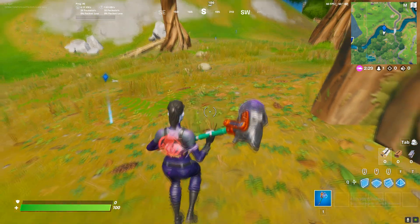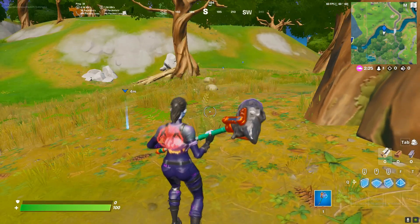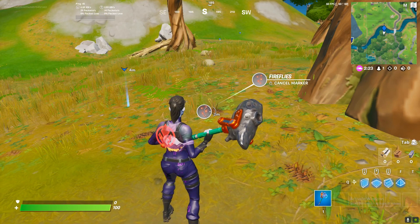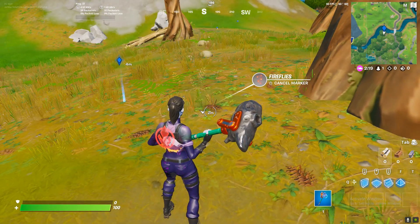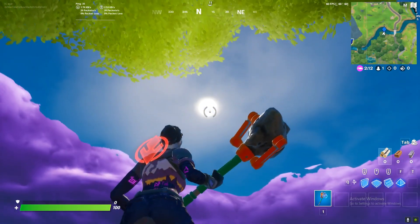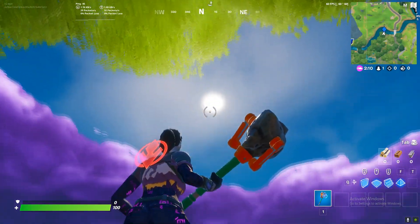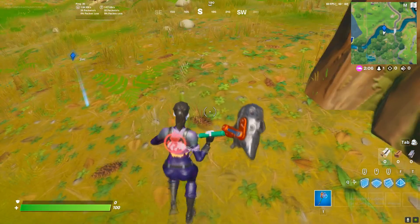I literally can't see the fireflies — I don't know why — but I can mark it. If I mark it, as you can see, it says fireflies. I think if it's night time you'll see them, but right now it is morning in game time, so I won't get the fireflies.